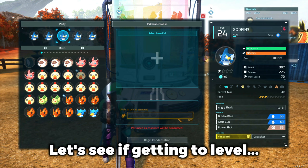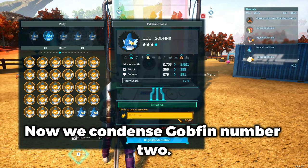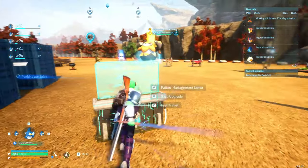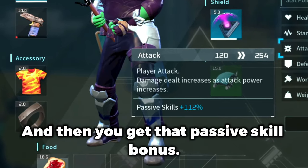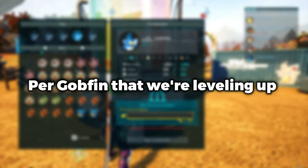Currently at 108%. Let's see if getting to four stars makes it go up again. We condense Gobfin number two — he's going up to level five. Did our percentage go up at all? No, but if we take him out and put him back, do we get a buff? So once you condense them, take them out of the party and put them back in, then you get that passive skill bonus. It's 112% now — we have one maxed out. Condensing and leveling up the stars does increase the attack bonus.